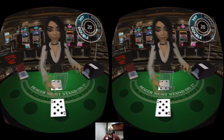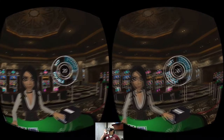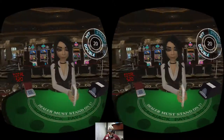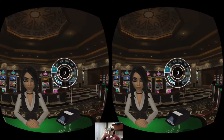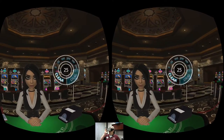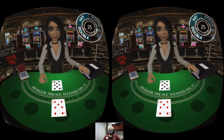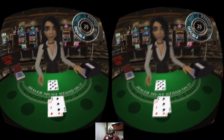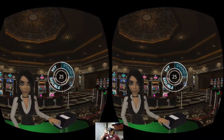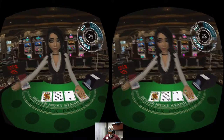Got an eight, dealer's got a four — eighteen, I think I'm gonna stand. That's right, give me those chips! Alright, go ahead and bet twenty-five this time. Okay, dealer showing eight — oh, ten. Yeah, gotta hit me there. Twenty — and we will stand at twenty. Push. Well, can't win every hand.